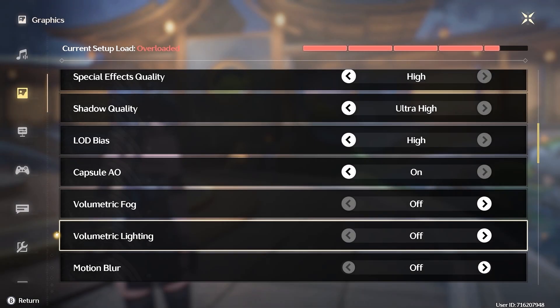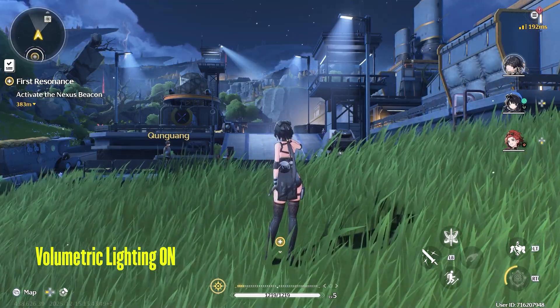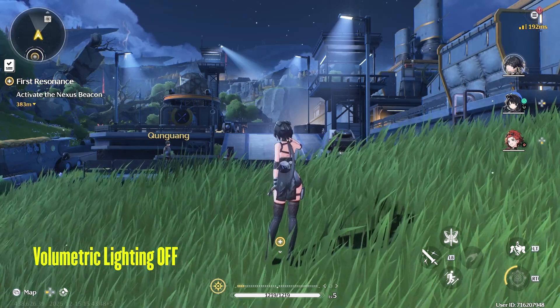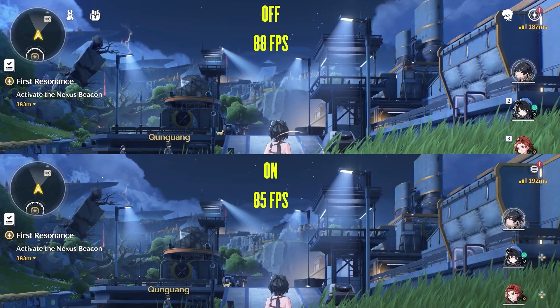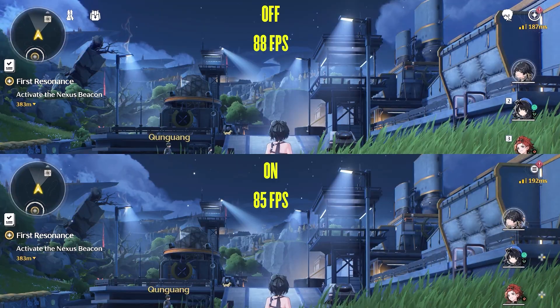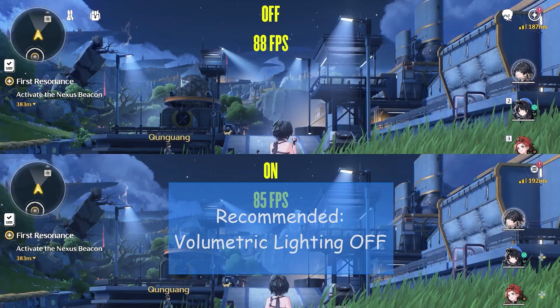Volumetric lighting controls light shafts in a game, like this area here with a lot of light rays. At the off setting, I was not able to spot any visual difference. Performance-wise, I was able to gain 3fps by turning it off, which leads me to think the visual difference is barely noticeable. Here I would recommend off for volumetric lighting.